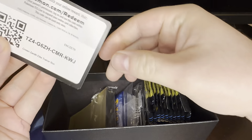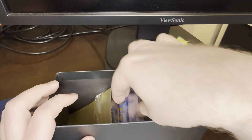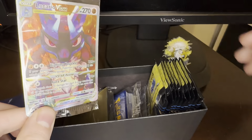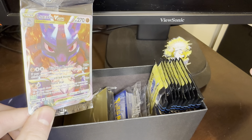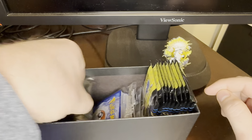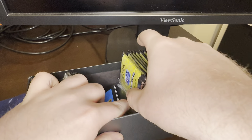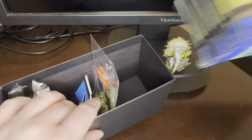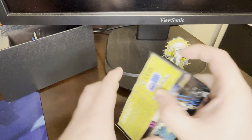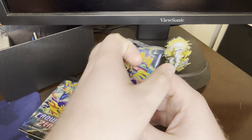Here's the code card for the ETB — get yourself that Lucario V-Star promo. We have sleeves, we have energies, all that fun stuff. And we have ten packs. That's what we're here for. Let's open them.